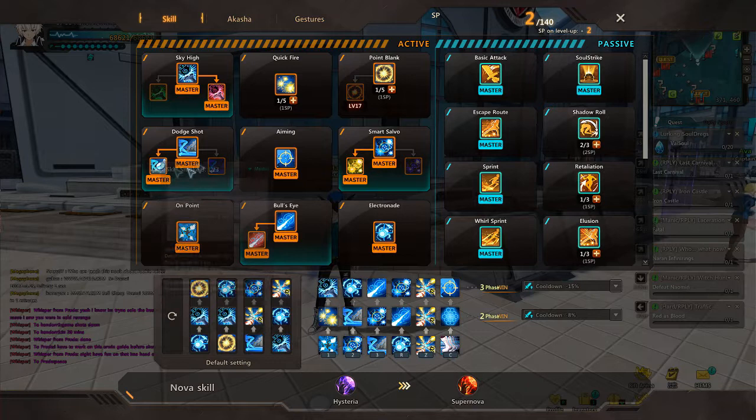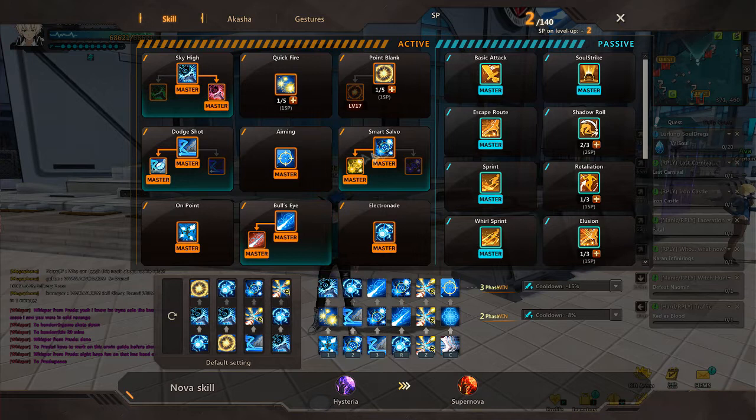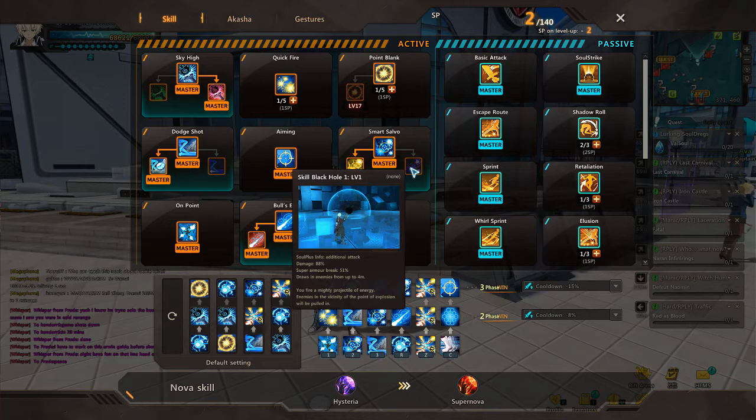Dodge Shot is optional; Aiming is not — you want it maxed. I'll release a basic version of this build in the description, but this is my personal build for both PvE and PvP on Erwin. Smart Salvo is maxed — the morph is optional. The morph does more damage in PvE and paralyzes in PvP, though it's a little harder to land. Black Hole groups enemies in PvE, which is very helpful for Erwin since he lacks a lot of AoE.